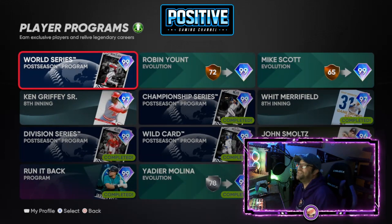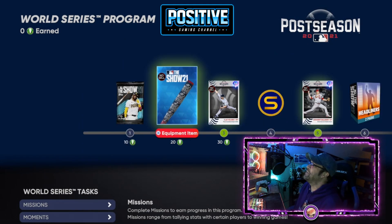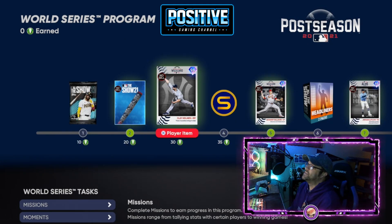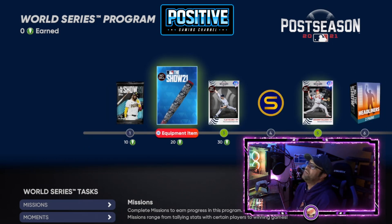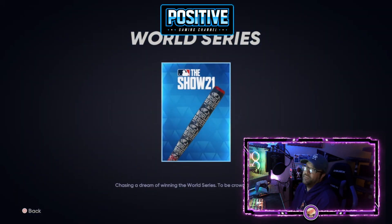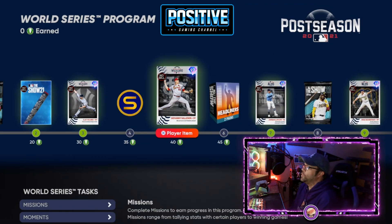No commercial today, no ad — we're just going right to it. We've got a 96 overall Clay Holmes as the first card you get. There are 150 points total in this program. That World Series bat skin is pretty nice looking, especially if you're a Braves fan. And then we've got Giovanni Gallegos right here — good card.